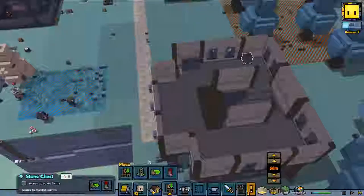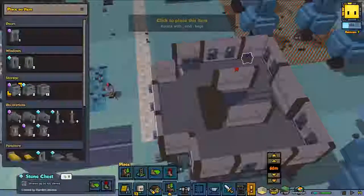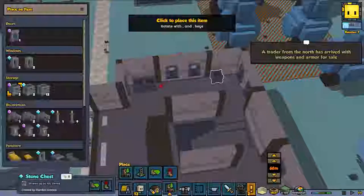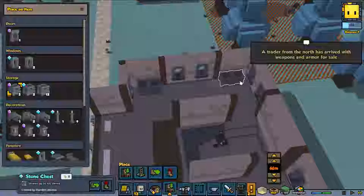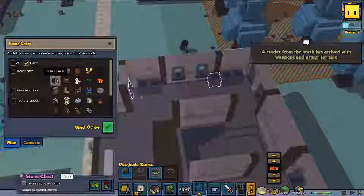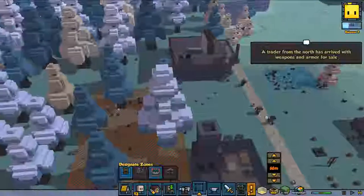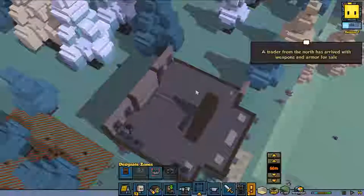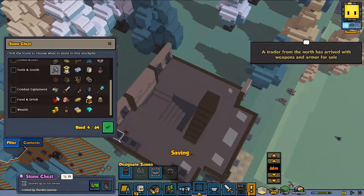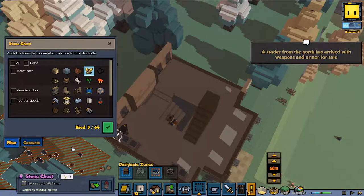We are going to place all the boxes - we've already got some. Put three next to each other. We can't place one there for some reason, but I need to keep a close eye because none of the items can be placed in it yet. This one is none, and this one's going to contain coal. Now we've done that on that side, we are going to move to the other side and place some boxes over there.